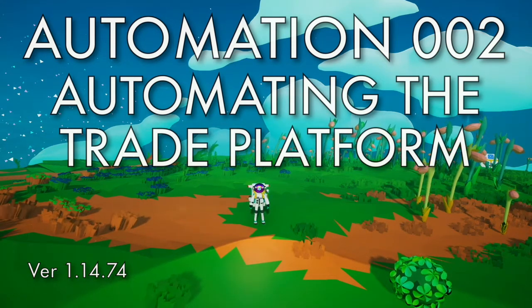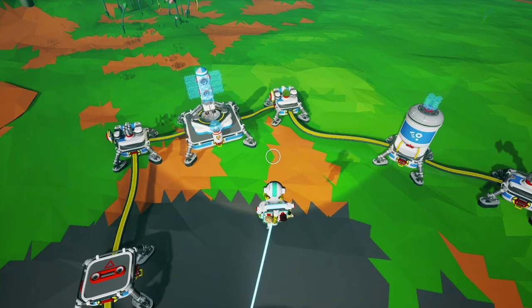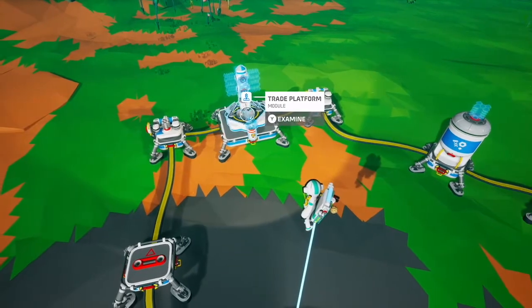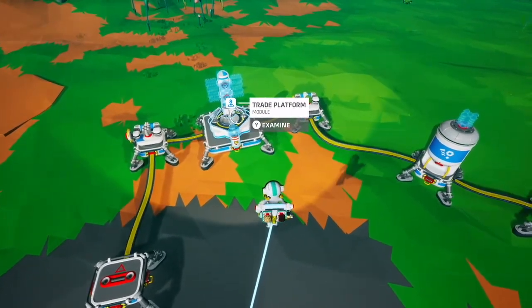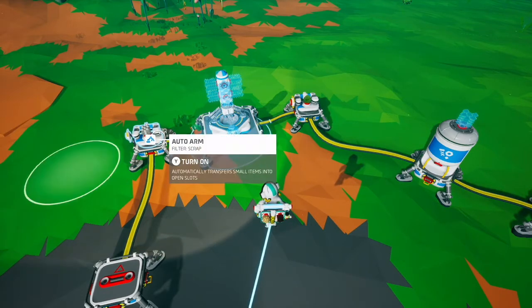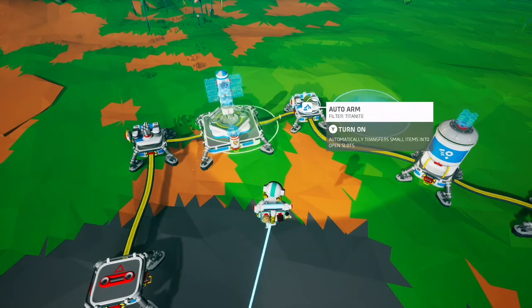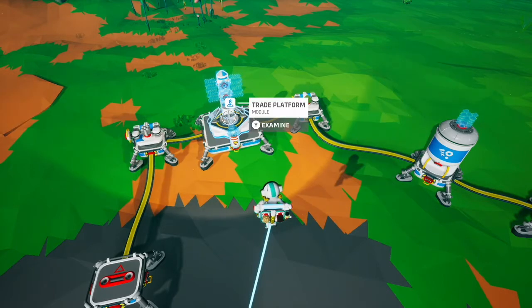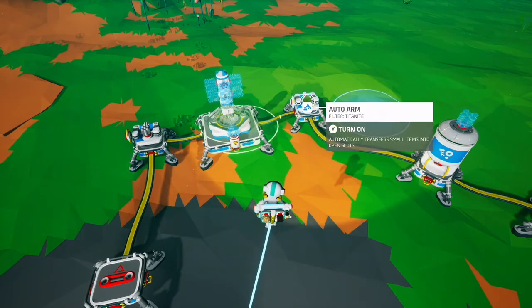This is an Astroneer tutorial on how to automate the trade platform with the automation update. There have been some changes in how you can automate the trade platform. The trade platform does not pull or push any resources, so you have to have an auto arm put scrap onto it. I would recommend filtering this for scrap, and then you have to have an auto arm pulling off whatever resource you trade for from the trade platform.